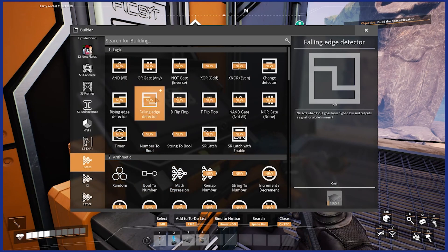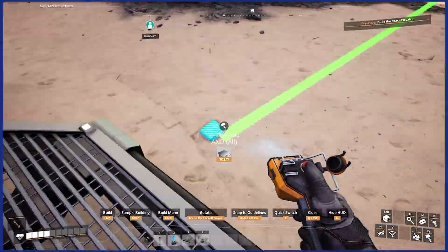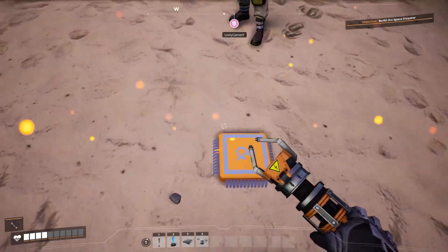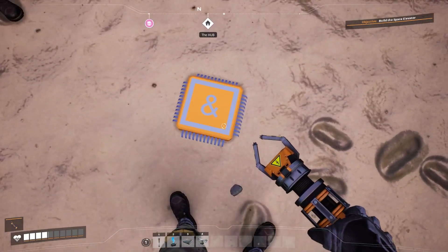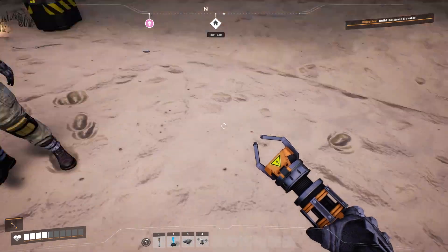Now we have gates. Let's go, baby! Is that an AND-OR gate? Oh, that's an AND gate, isn't it? Yeah — that's hilarious.